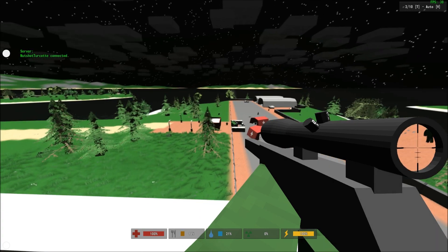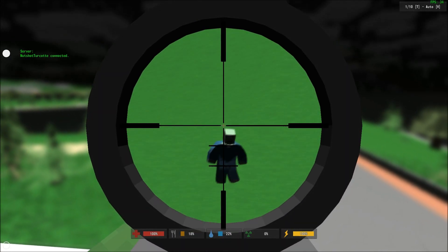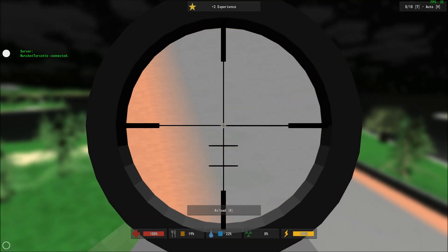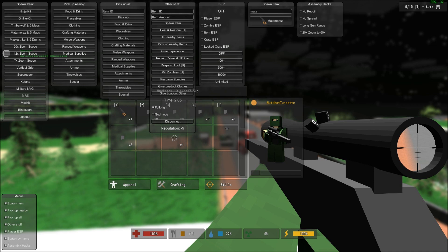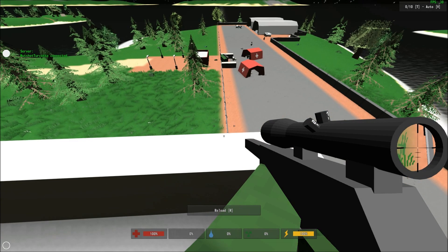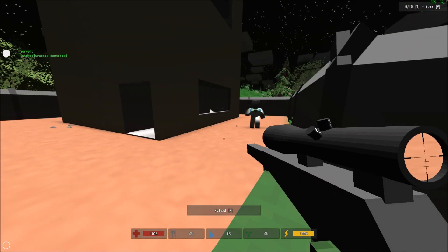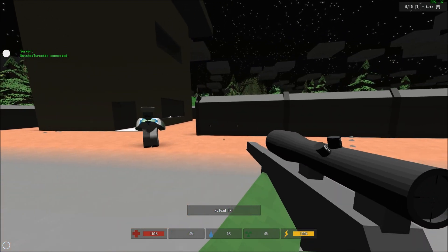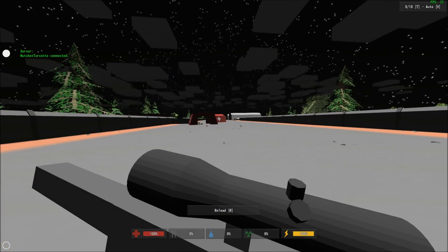Everything's a lot brighter now. It doesn't actually change the time of day, but it just makes it easier to see during the night time without goggles, because I personally hate both the military and the civilian NVGs. It also shows you the time. You can turn on god mode, so you won't fall from heights or you won't die — you take no damage at all. Zero percent food, zero percent water, zero percent toxicity, 100% stamina all the time.